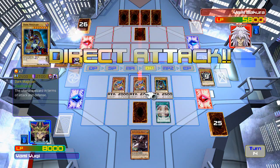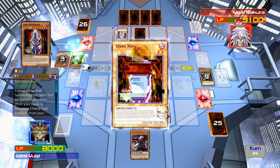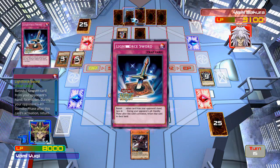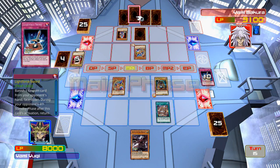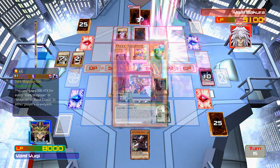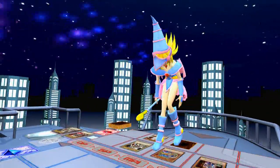Dark Magician Girl, attack him directly. We should be able to win it here. Oh my god — he's got another Dark Necrofear. We're kind of screwed here. I think I'm going to lose. He's got another Dark Necrofear. That stupid Dark Necrofear — so even if it's destroyed by a card effect, it still counts. I gotta have the draw of the ages here — a Morphing Jar now. Nope. That's GG.